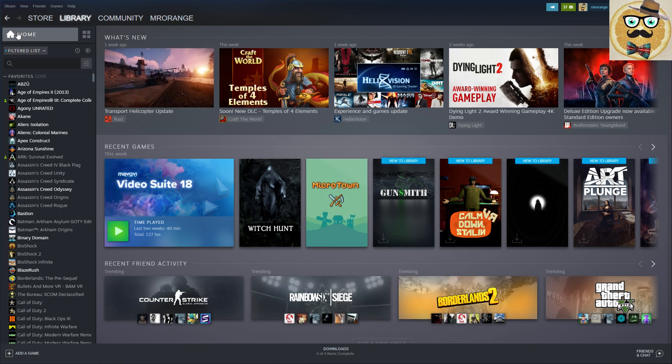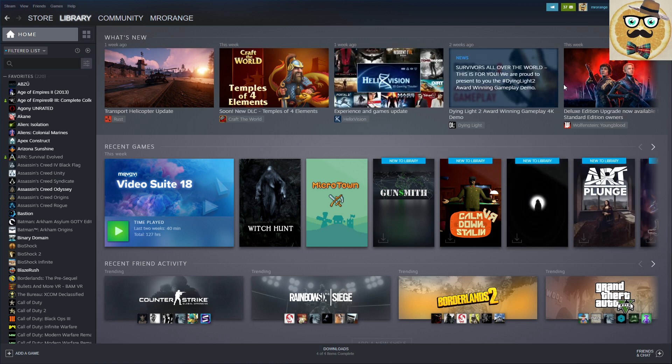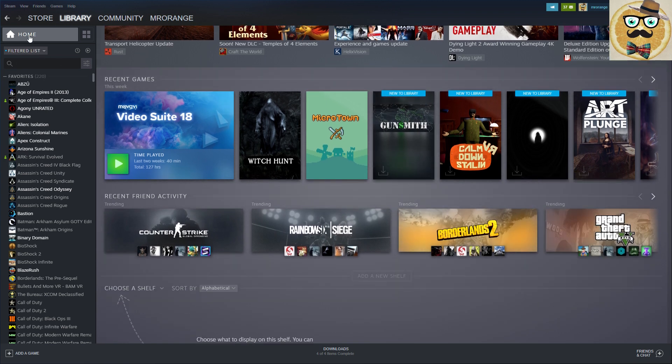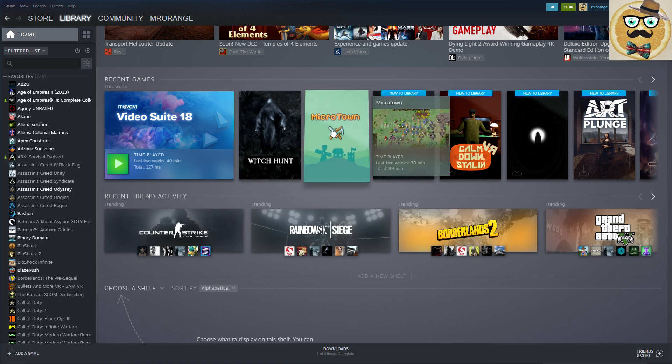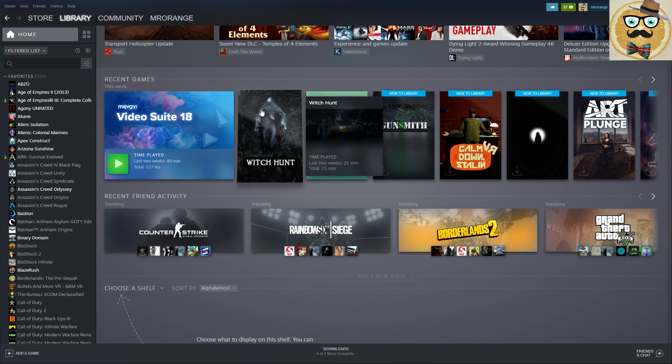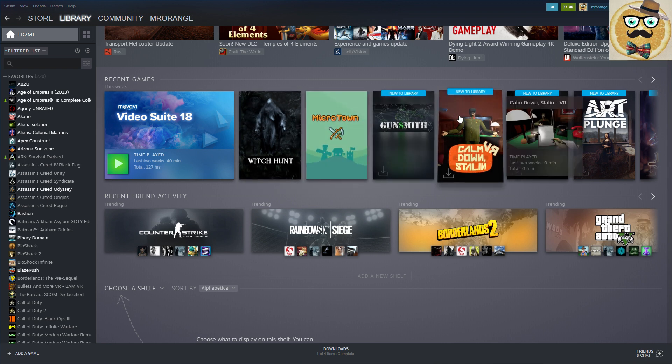If you click on the home button you see 'What's New' - different news about games that you own or games you're following. Then the next shelf shows your recent games, all the games you recently played. For example, I played Witch Hunt and Micro Town - I'll be making a video about Witch Hunt soon.